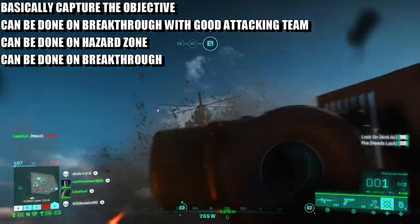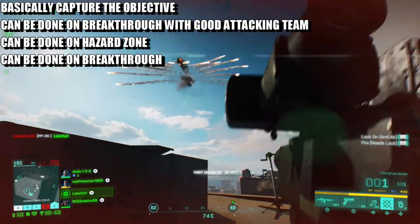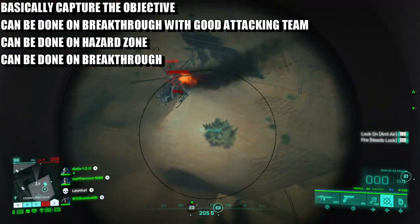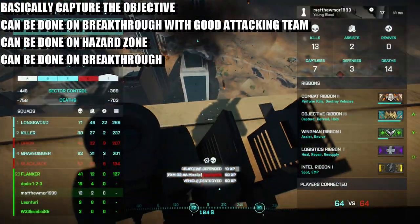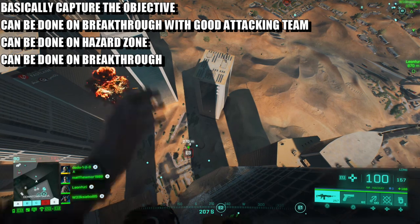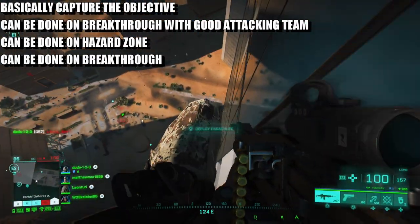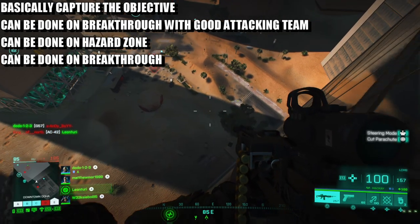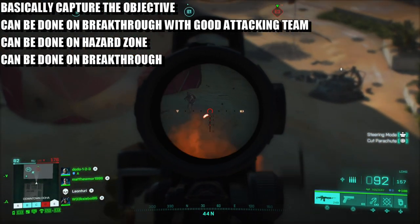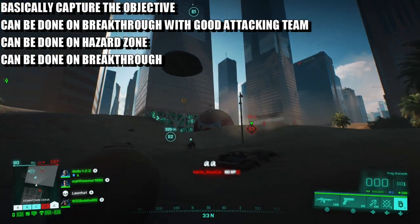I would recommend maps like Hourglass, Breakaway, and Manifest — maps where objectives are close together and are hotspots. You could also do this on the city map — the Russian one with high rises — where F, E, and G objectives are close by; there are a lot of bases there so it can be fairly easy. At the start of the game I'd recommend grabbing a car or hovercraft to capture the first two bases straight away. All you need is eight captures for the objective ribbon.